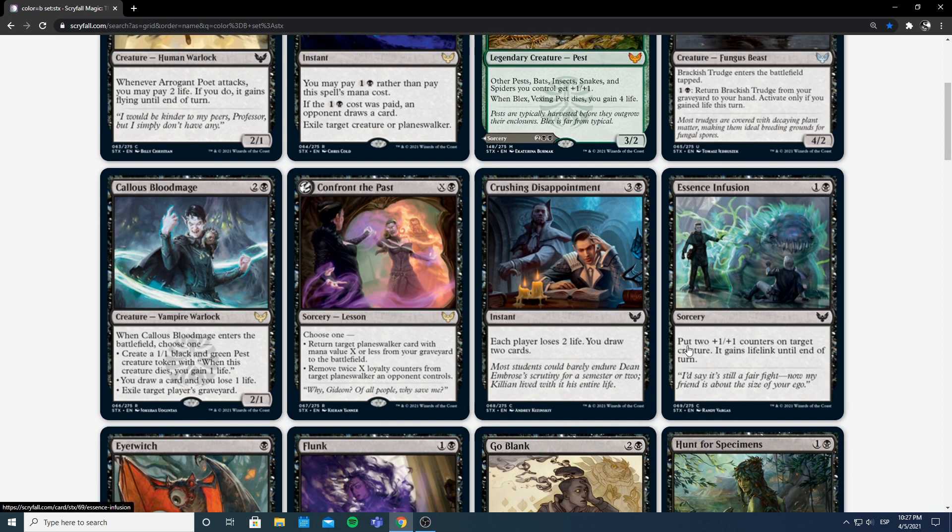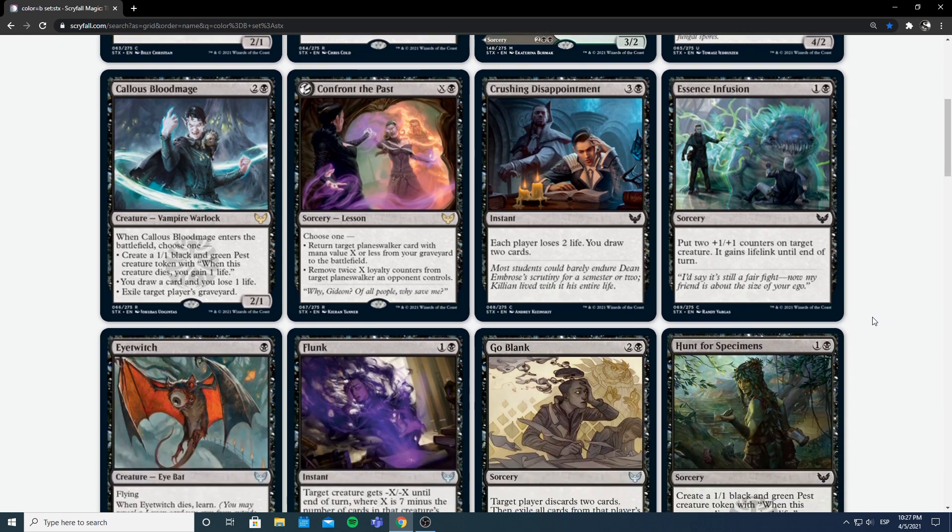Essence Infusion — 1 and a black for a sorcery. Put two +1/+1 counters on target creature and give it lifelink if you control it. Two mana to give two permanent power to a creature is decent, and it gives lifelink so this could swing a race. I'm not a fan of pumps at sorcery speed, but the lifelink might push it enough that I consider it as like a 22nd or 23rd card. Definitely a sideboard card against aggressive decks — you can swing the race, make your blocker better, gain some life on attack.